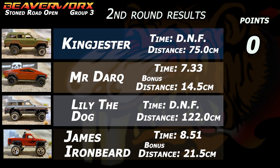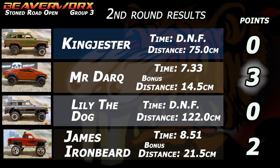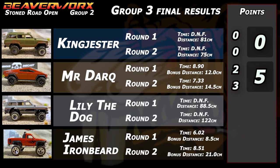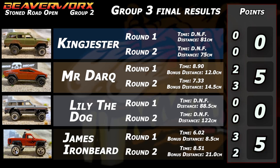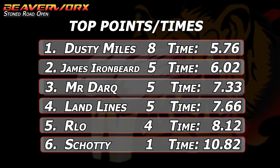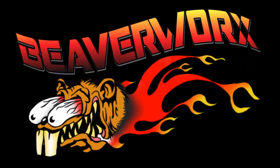Round 2 results: King Jester gets another DNF — zero points. Mr. Dark gets the fastest run this time, so he gets three points because he didn't get the longest run. Lily the Dog had another wipeout, so two points there. And James Ironbeard comes out with two points for getting the longest run. Group 3 final results: King Jester — DNF, zero total. Mr. Dark got the fastest time on the second run, three points, plus two points for longest distance on the first run — five total. Lily the Dog wiped out again, zero points. James Ironbeard got the longest run this round and the fastest time last time — five points total. Overall standings: Dusty Miles is still ahead with 5.76, but James Ironbeard comes in close at 6.02. Closest after that is 7.33, then the other three — Landlines, Arlo and Scotty.